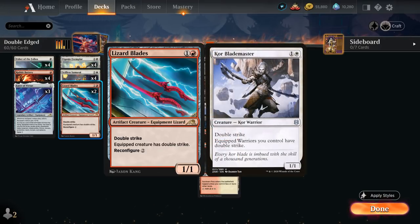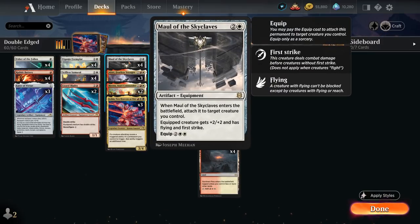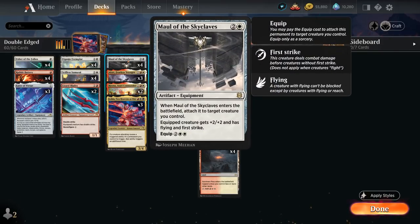I originally had the Core Blademaster in the deck — a 2-mana 1/1 with Double Strike that can give other Warriors Double Strike — but sadly it doesn't apply to Samurai creatures, so it wasn't very synergistic. The most important card in the deck is arguably Maul of the Skyclaves, giving the equipped creature +2/+2, Flying, and First Strike. It can attach to a creature right away when played, making it especially powerful with Ryu, and can be moved for 4 mana afterwards.